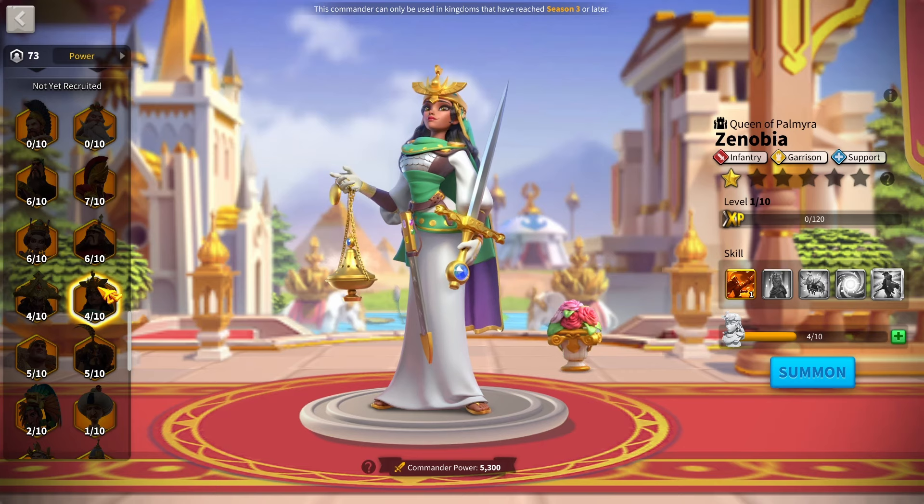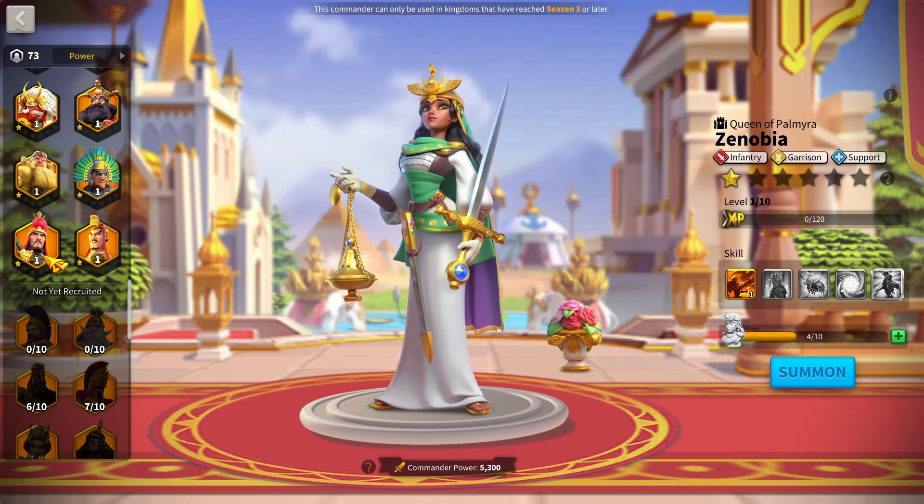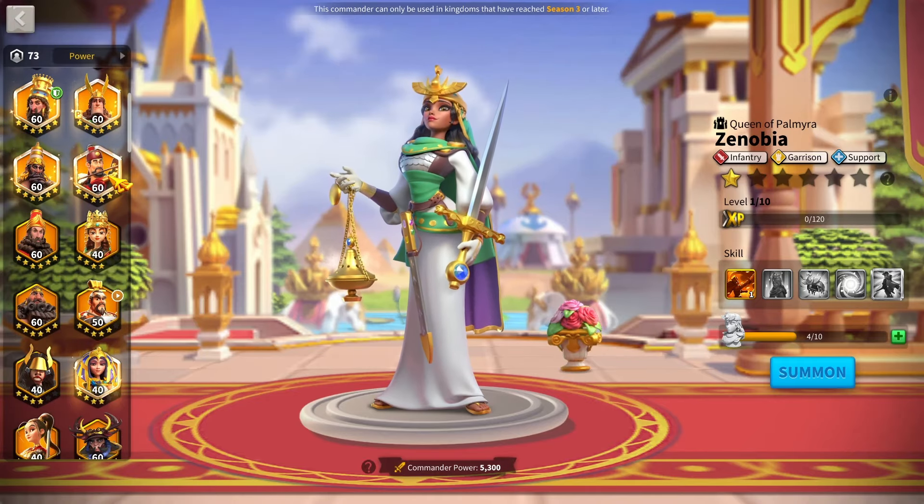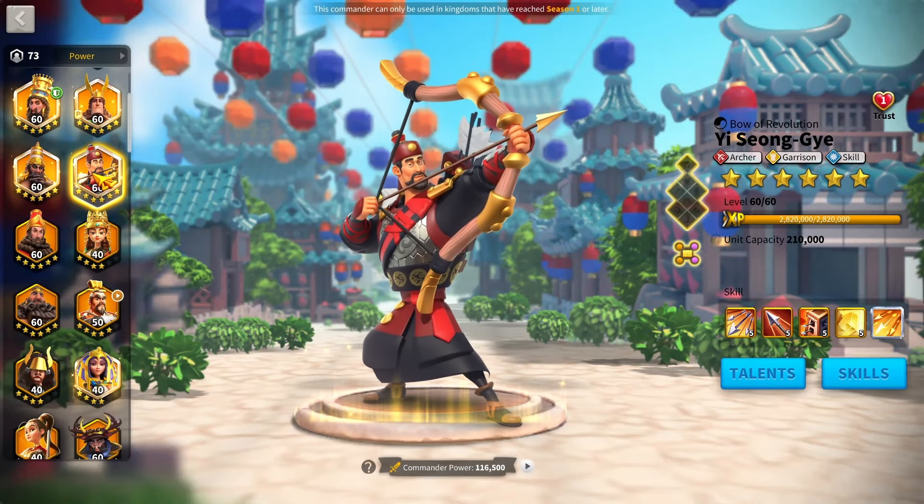Any super tanky commanders — hint, hint, Constantine — will get really, really good ranks on the Sunset Commander list. On top of this, commanders which have short bursty damage with usually a big AOE and quick cycles that don't need to ramp up are also going to get a really good ranking.